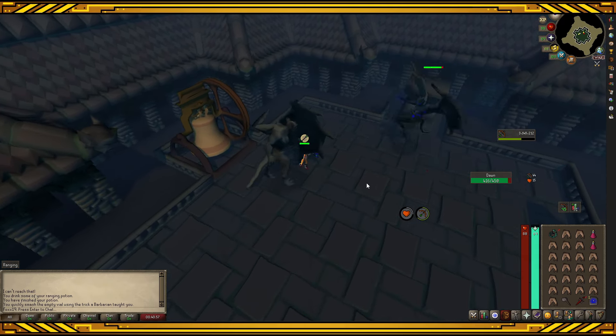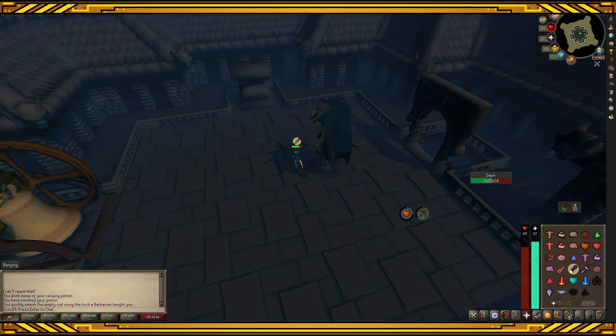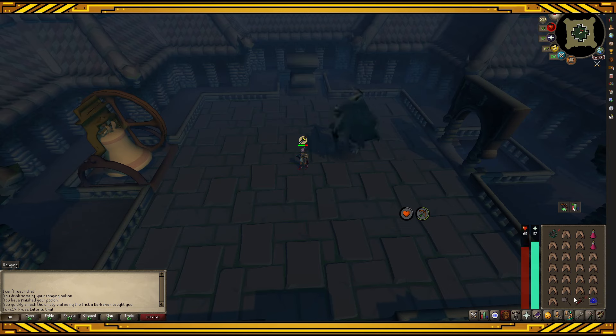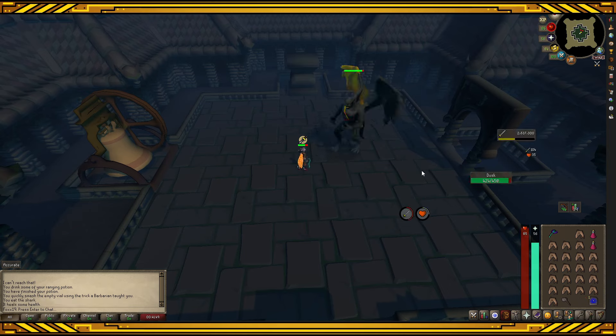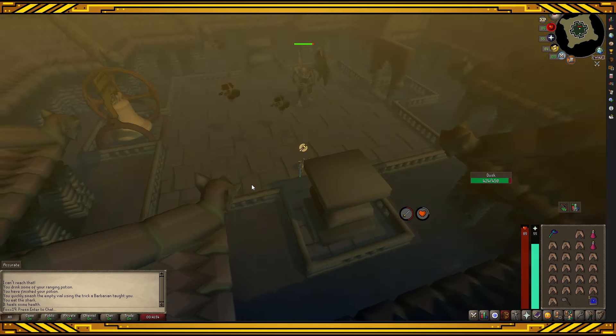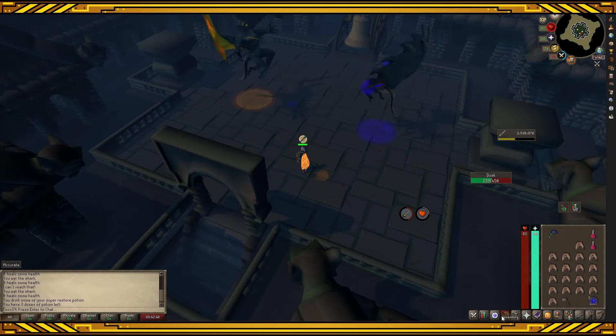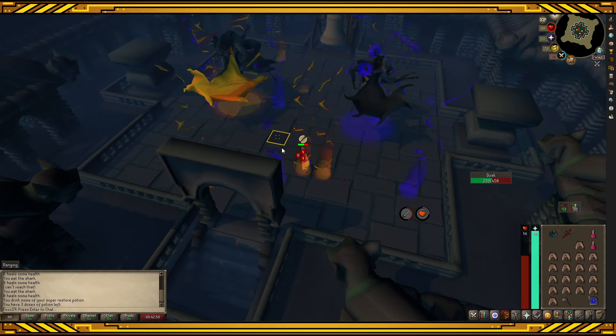Once Dawn is down to half health, she will fly up. Switch to your melee gear and switch prayer to protect from melee, and run away from Dusk as he will charge up and do a powerful attack. When you see him start glowing orange, you need to run — if you don't, it is okay, it can be eaten through. Once he's at half health, Dawn will fly down and blue and orange lightning will rain down all over the arena. Find a big open area and stand in it if you can.